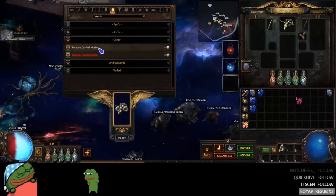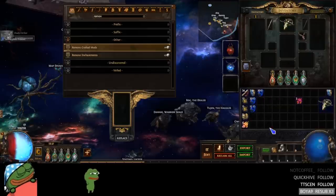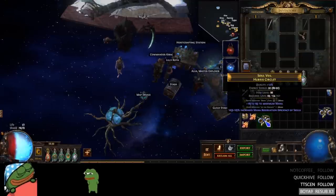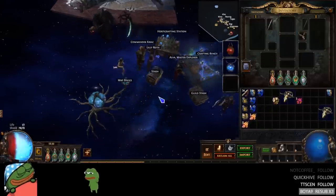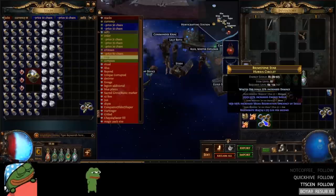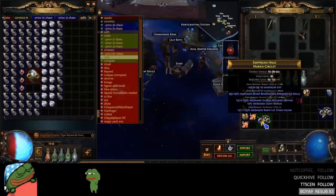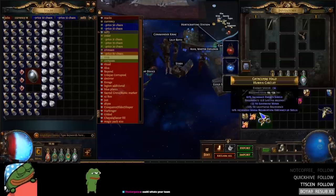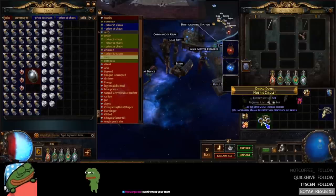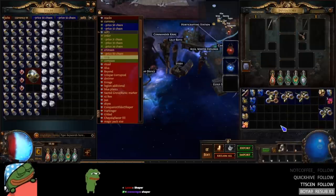Our first base is done. Now we have socketed aura suffix and Loathing Essence suffix, but we have to make our spell suppression base now, which is annoying. Now it's time for spell suppression. Let me make a couple more Loathing Essence bases — probably three, because it's kind of hard to set up. I'm trying to get just one suffix. Alright, we have three Loathing Essence bases set up. Now let's go get our spell suppression bases.